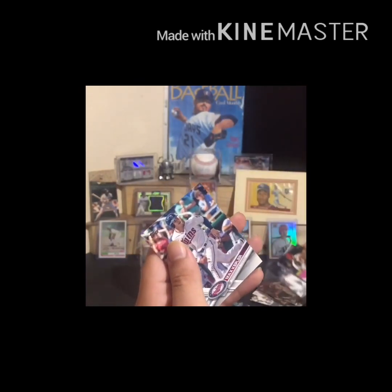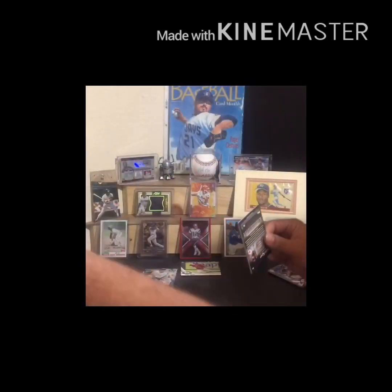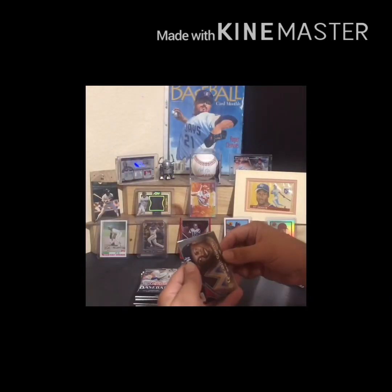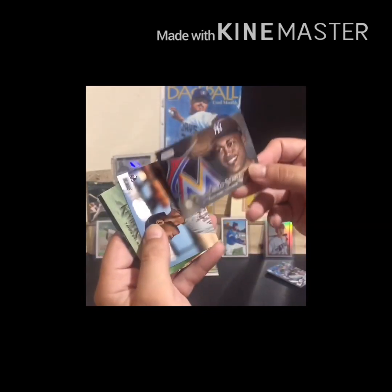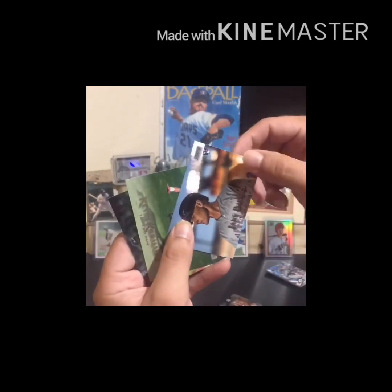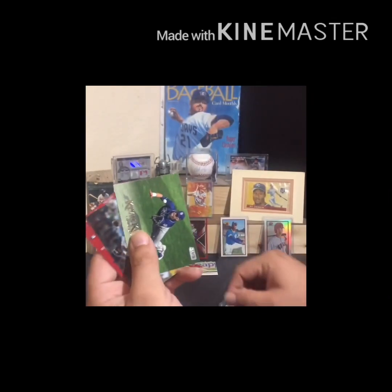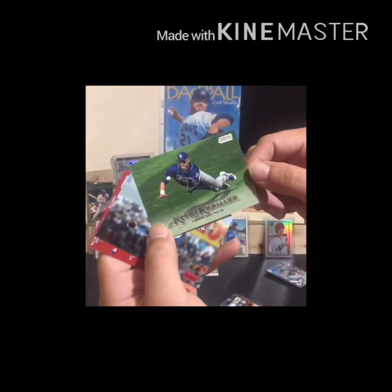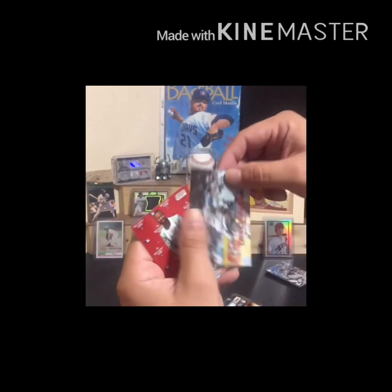And Max Scherzer — he's a heck of a ball player. Let's zoom in to the next thing: a little blaster box of 2019 Stadium Club. Love this product, beautiful images. Giancarlo Stanton — Yankee puke. And Jake Bauer rookie card. Can't go wrong with that. He's a heck of a young ball player. And Didi Gregorius.